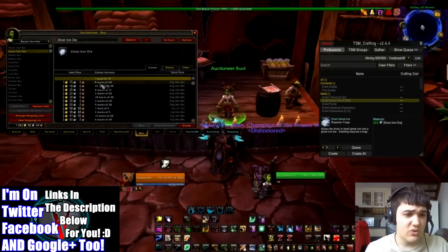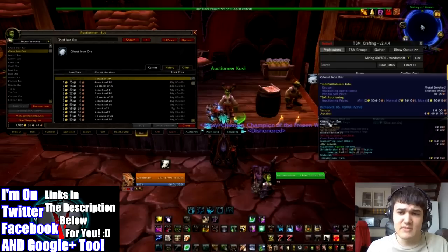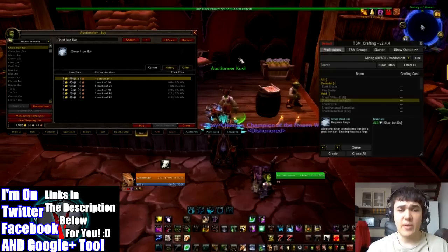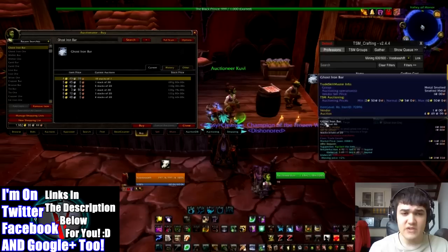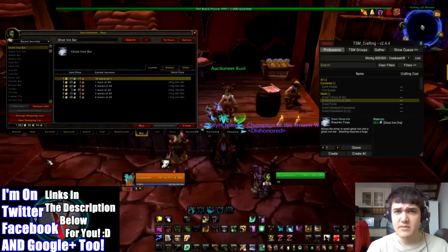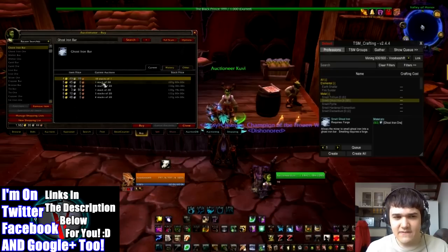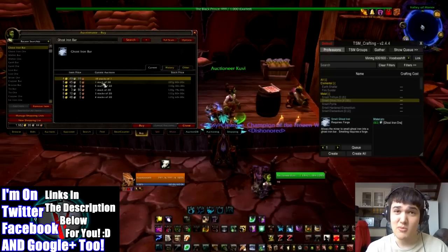So for example, let's look at Ghost Iron ore. We can see it's 1 gold 75 silver per item, with 8 stacks of 20 at that price. Now let's shift-click the Ghost Iron bar in, and we see it's 4 gold 49. Now remember to check how many ore it actually takes to create a bar. Looking at the bar listings, there are only 10 stacks of 1 at that price, and the next price is 5 gold 45 silver per — that's nearly a gold more per item, which is quite a lot more gold we could be making.